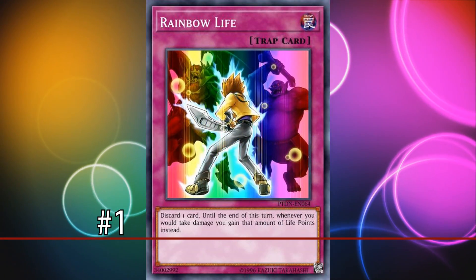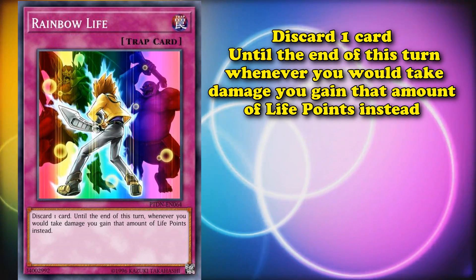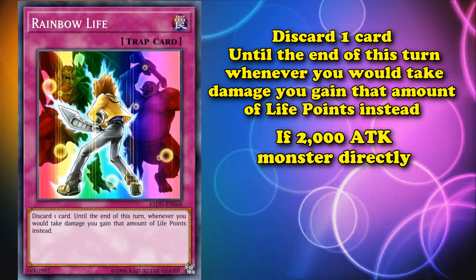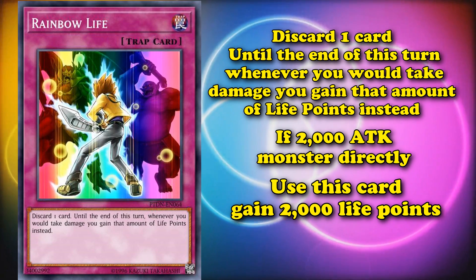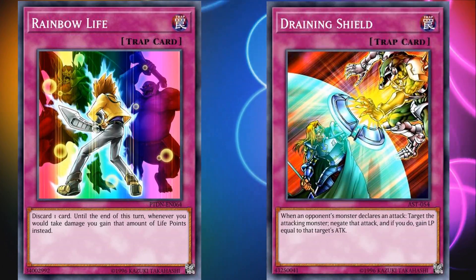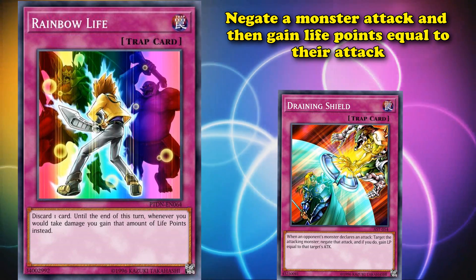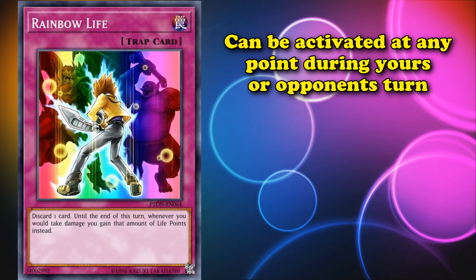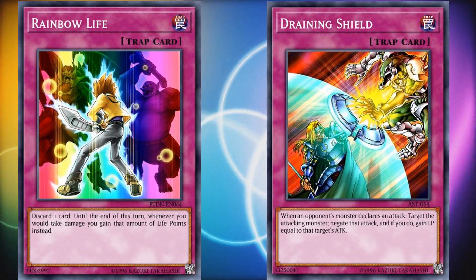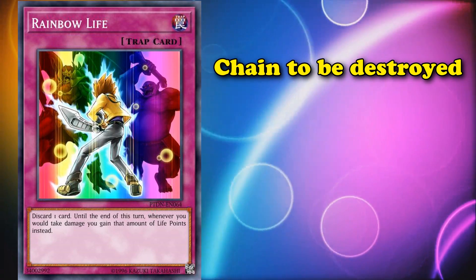At number one, we have Rainbow Life, a card which is routinely banned every year from the World Championship Tournament. Basically, this card has the effect where you can discard one card, and then until the end phase, whenever you would take any kind of damage, you instead gain that amount of life points. So if your opponent attacks you with a 2,000 attack monster directly and you use this card, you'll gain 2,000 life points from the attack, and since your opponent can't inflict battle damage to you for the rest of the turn, it completely shuts down the battle phase. What makes this card better than something like Draining Shield — which can also negate a monster attack and gain life points equal to that monster's attack without having you discard a card — is that Rainbow Life can be activated at any point during yours or your opponent's turn, whereas Draining Shield can only be activated in response to a monster attacking you. So if your opponent tries to destroy your back row before entering the battle phase, you could chain Rainbow Life to being destroyed to still gain its effect for the turn.